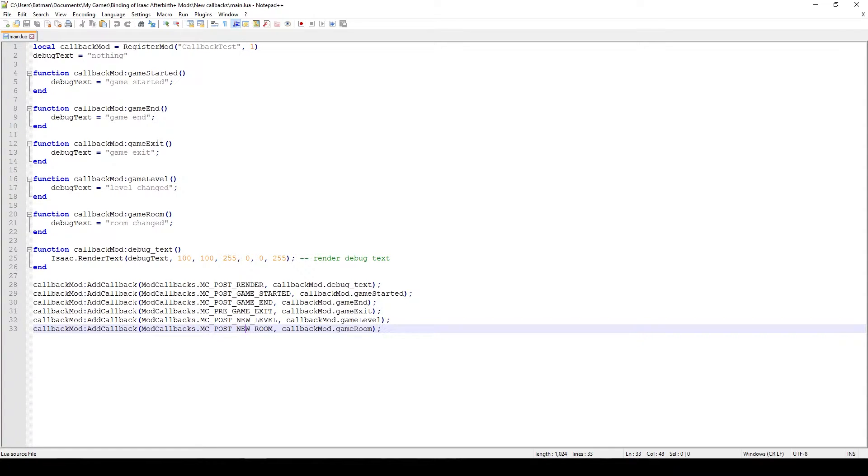Then we have MC Post New Room and this is called whenever you enter a new room. If you want to check for unique rooms, the room class has its own variables and values which you can use to check if it's a unique room or a visited room before. But basically whenever you enter a new room, so when you go through the starting room to the treasure room for example, this is the callback that will be used.